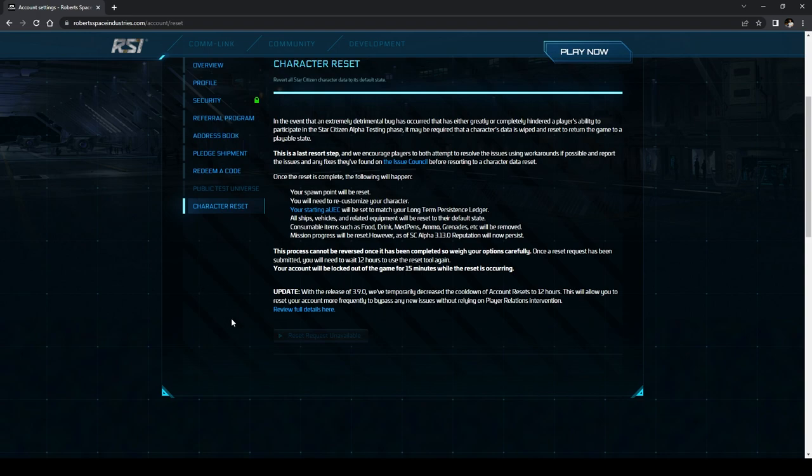Now that your account has been reset, open your game launcher back up, log back in, and choose a different starting area. Something to note: you will need to wait 15 minutes before logging back in. Once the 15-minute timer has expired, fire your game launcher back up and log back in. And there you have it — the Orison starting guide.